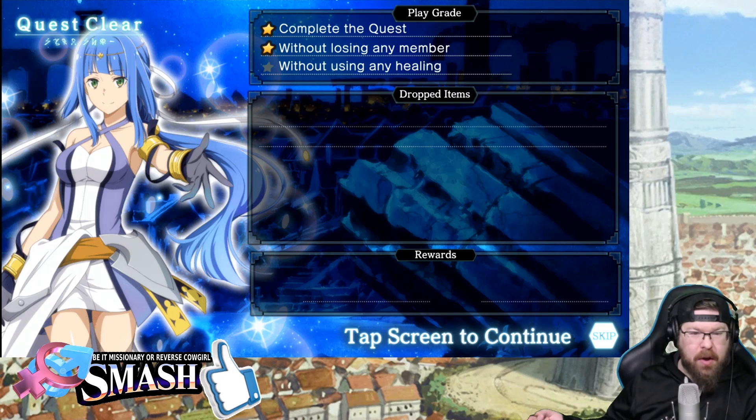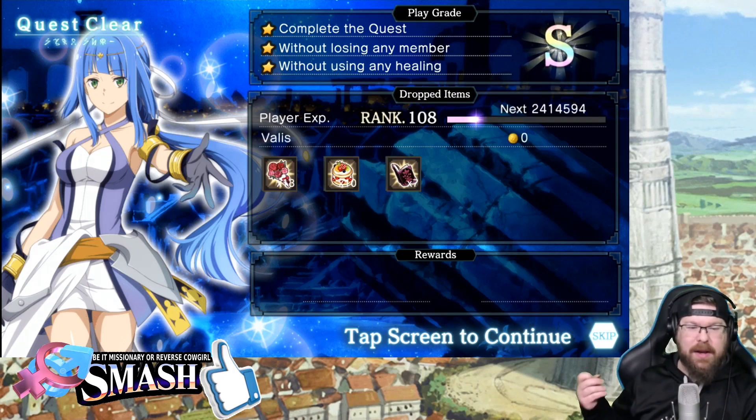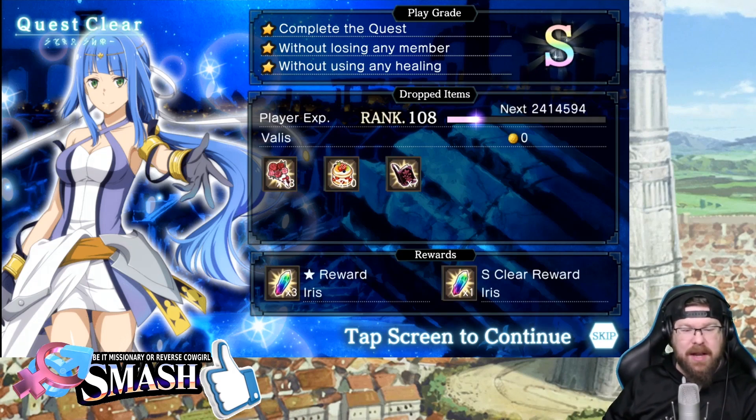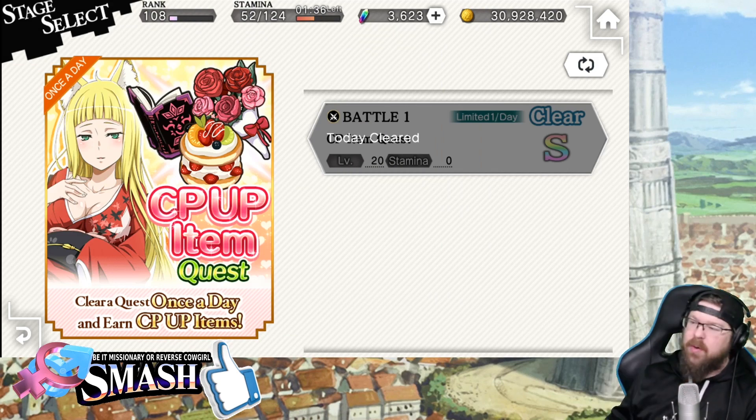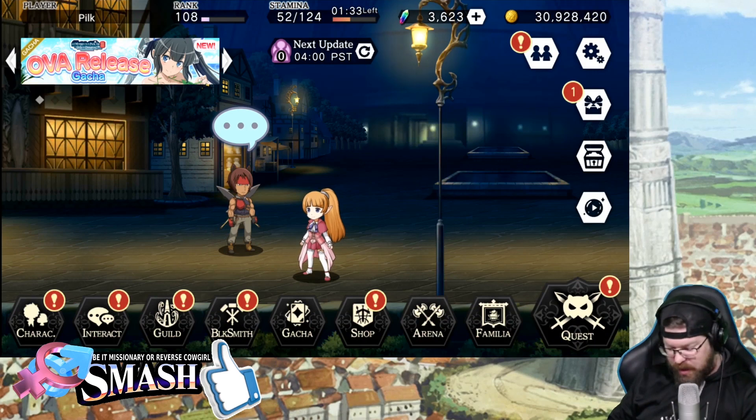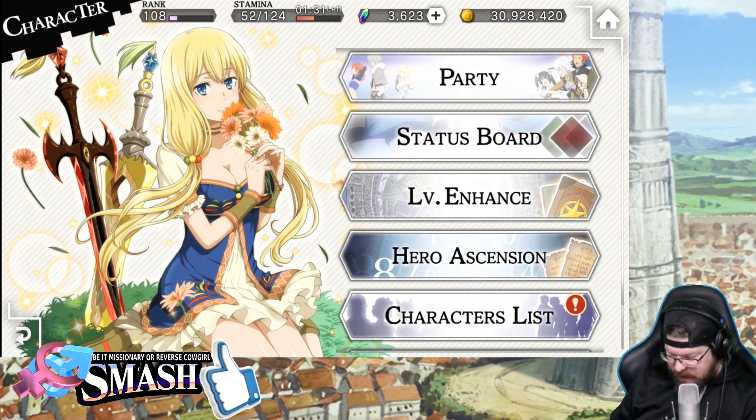So what are we going to get out of here? We got thirteen bouquets, ten of the dungeon cakes, and seven of the books. I actually would have preferred more of the dungeon cakes because everybody uses dungeon sandwiches. And we got five dungeon cakes for doing it, which is actually really good and almost evens that bad boy out.